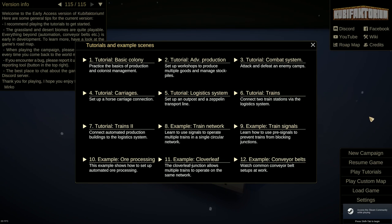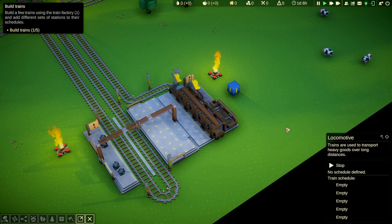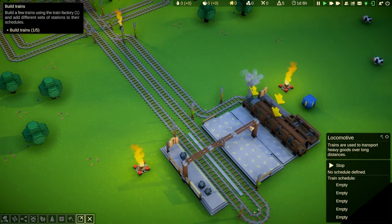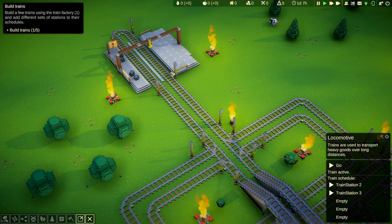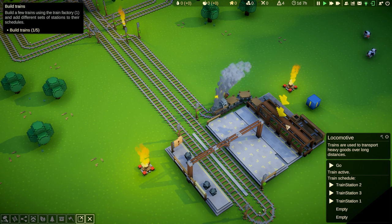One thing that really impressed me was the tutorial. You get a section of maps where it shows you each section of automation the game can do and how to do it. It's like a mini game — a mini map all set out by the developer so you can learn every little aspect of the game. If only bigger games did that, like some of the AAA titles — the amount of games that release without a proper tutorial. A lot of games can learn from this.